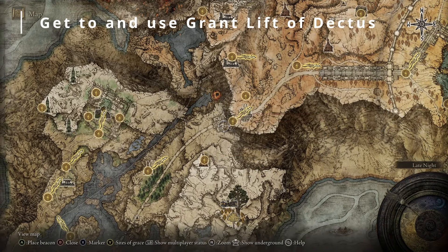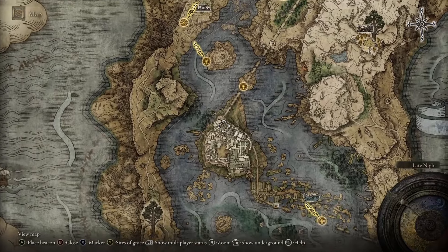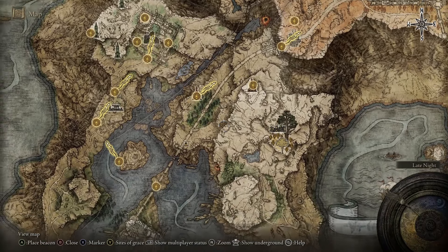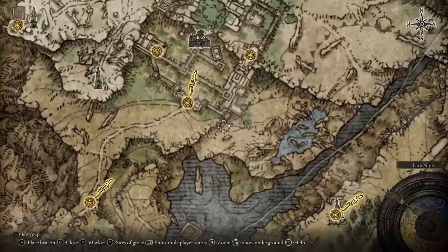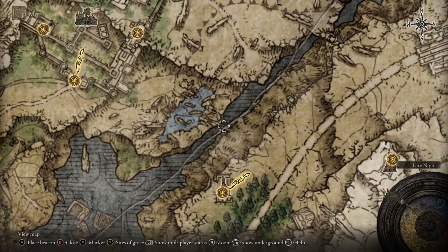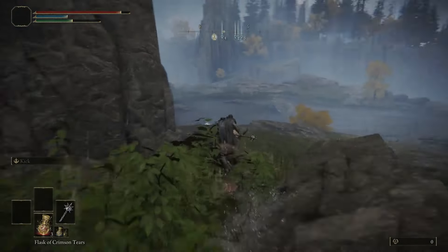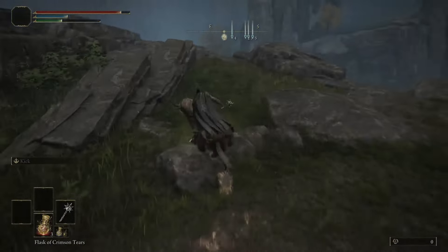With both medallion parts we need to head to the grand lift of Dectus. There are two ways to do that: we can head through the academy and take the waygate portal across the bridge, or we can head up to the manor at the very top and there's a little rock platform we can go across to reach Bellum Church. You'll see the rock platform here.